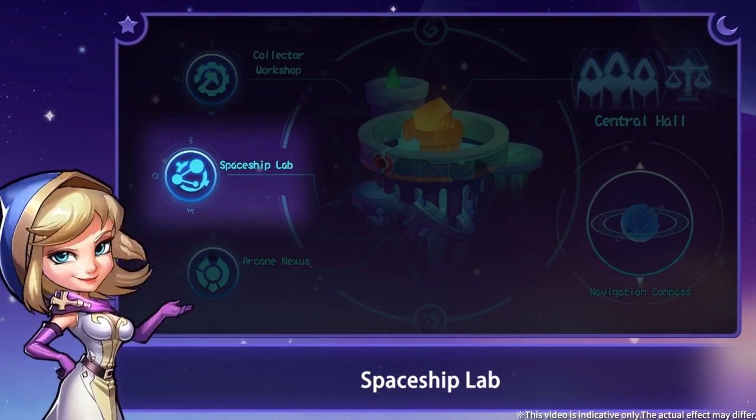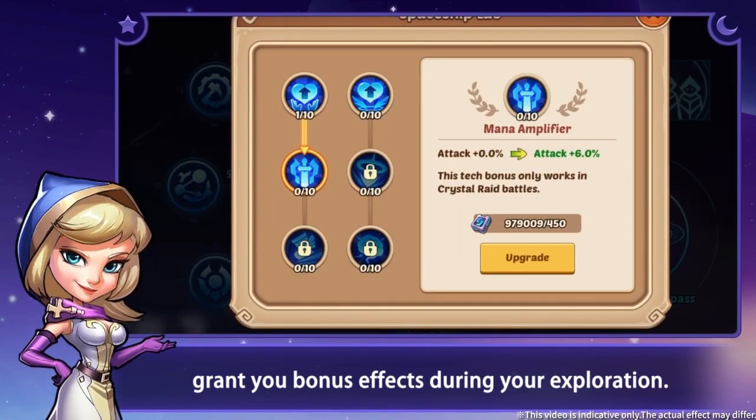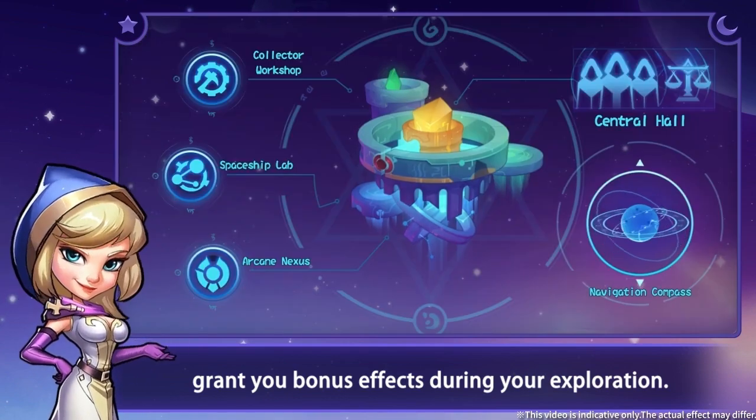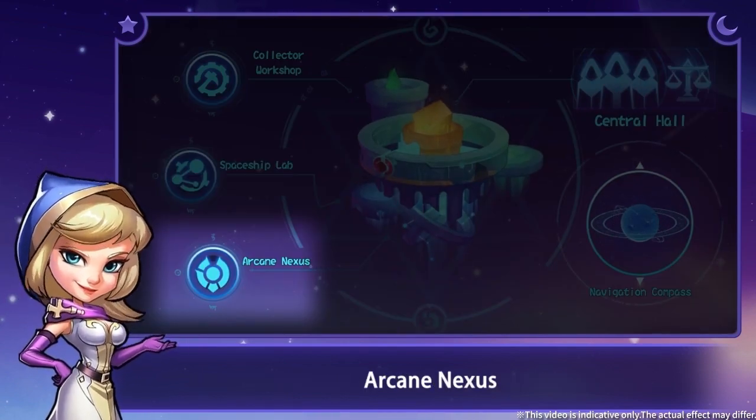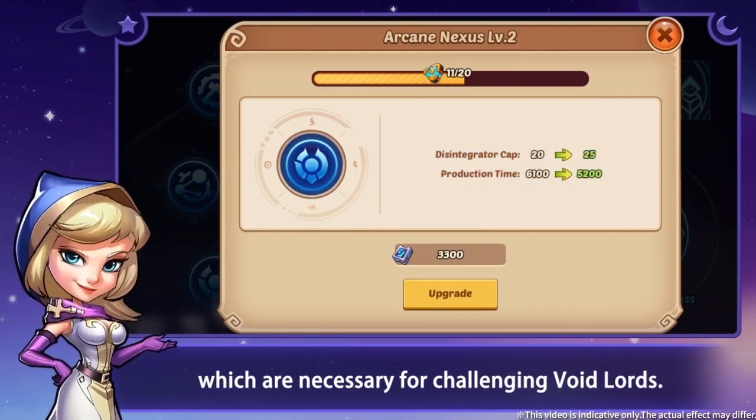Spaceship Lab — where you can research technologies that grant you bonus effects during your exploration. Arcane Nexus — you can craft Descendant Creators, which are necessary for challenging void lords.